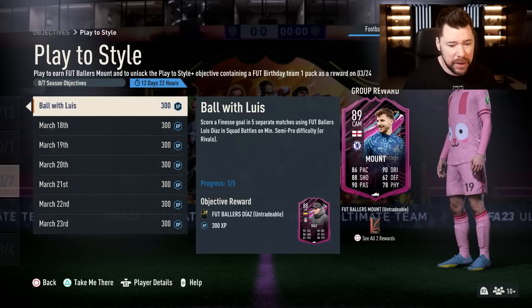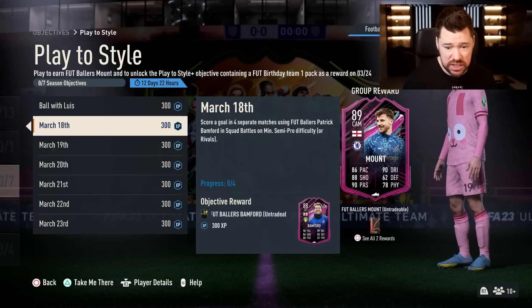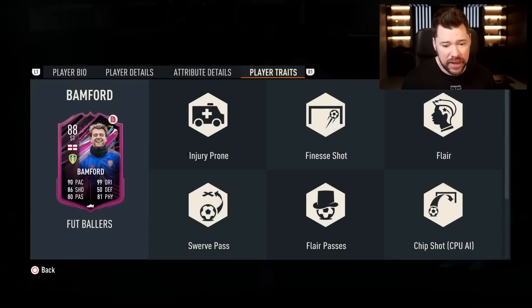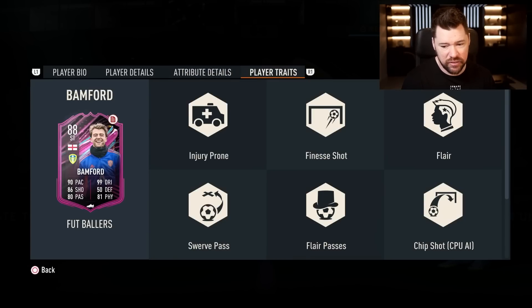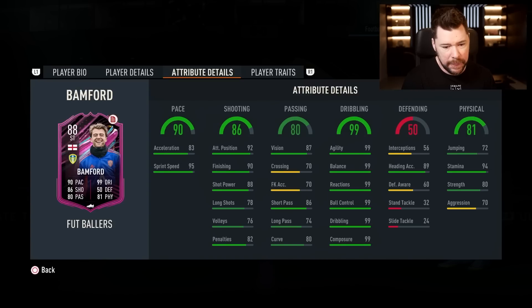Play to Style Part Two: score four goals, score a goal in four separate matches using Footballers Patrick Bamford in Squad Battles on minimum semi-pro difficulty or Rivals - and that gives you the 88 Patrick Bamford, which is four star three star with legit 99 dribbling. Finesse shot trait, flare passes, swerve passes - with a Hunter on him he might just be real good.